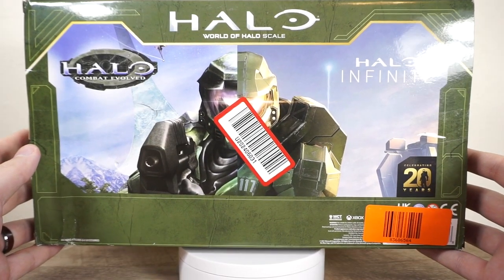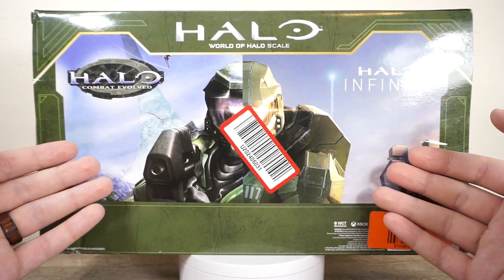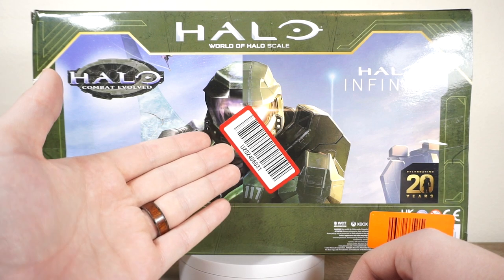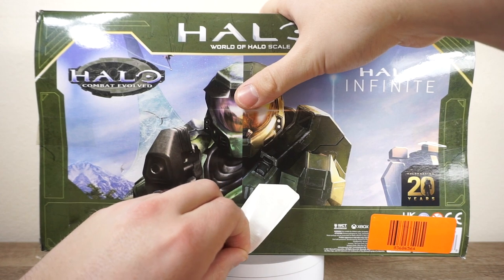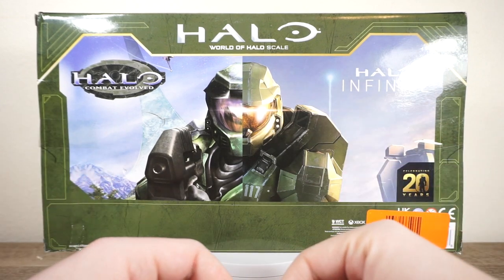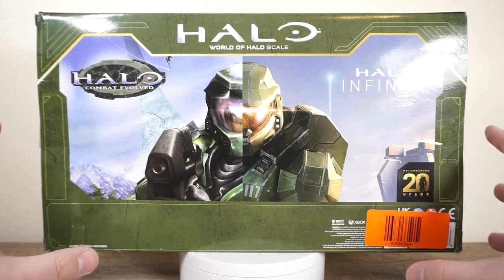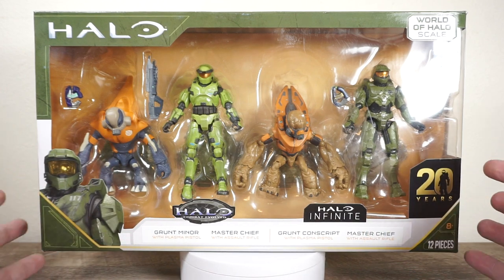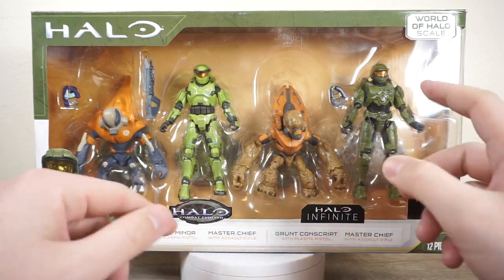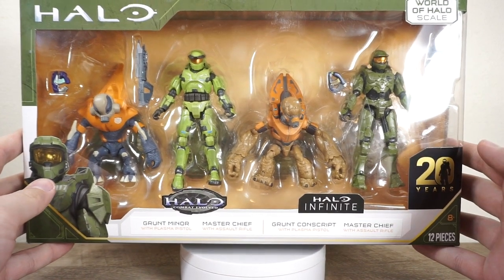Turning it around to the back, we have some very obnoxiously placed stickers. This box art is beautiful — a nice split down the middle showcasing Halo Infinite and Master Chief from Combat Evolved mended together. Whoever placed that sticker should be fired. Thankfully it appears to be one of those easily removed stickers, not leaving any residue behind. The artwork is really, really clean. Although my box is a little damaged, I still might save the box art. Now let's crack this open and take a look at the figures inside.